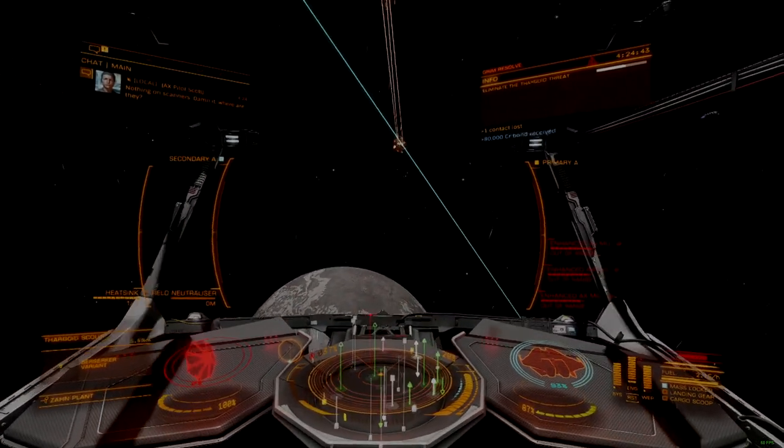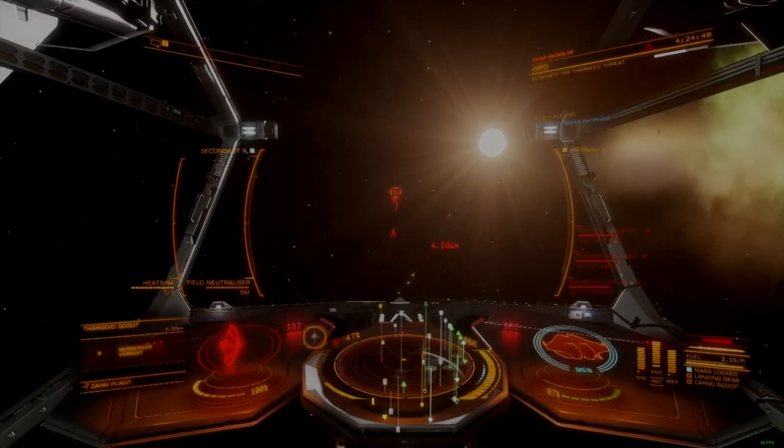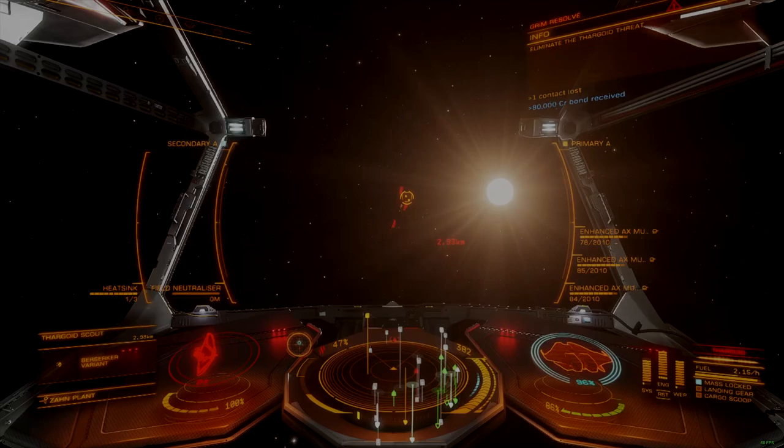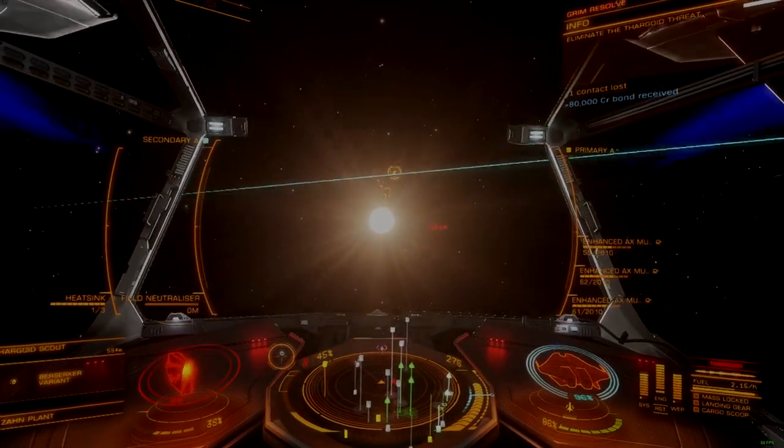Leveraging its mid-tier jump range, the Krait is also capable of operating effectively without the support of a fleet carrier, especially once engineered, providing for rapid and flexible redeployment with minimal logistical overhead.